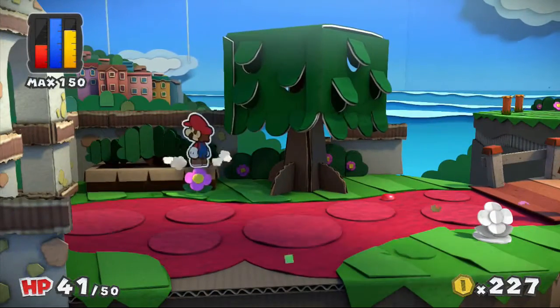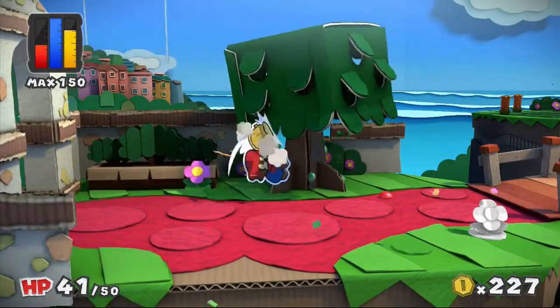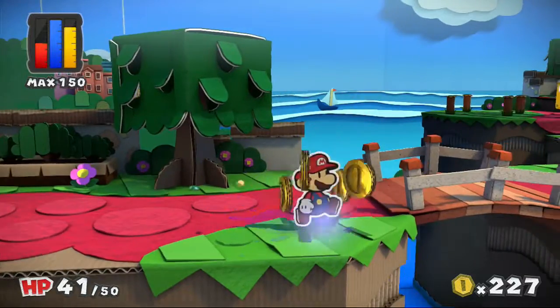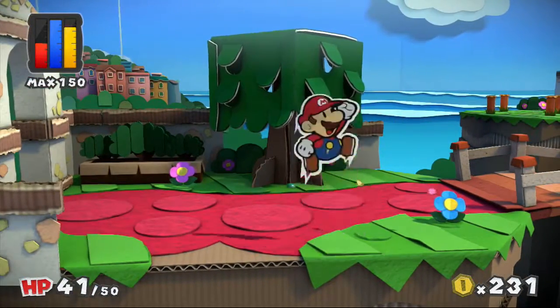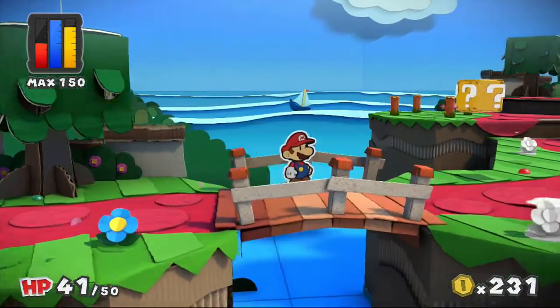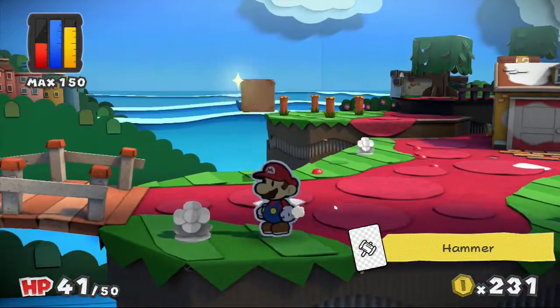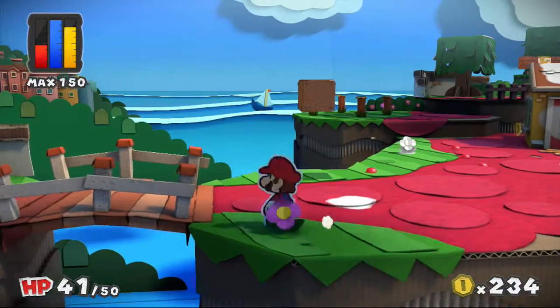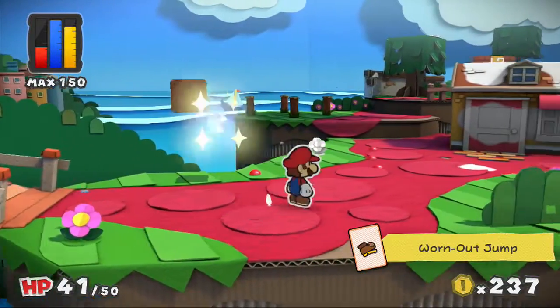So we found out quite a few mechanics of this game last episode. Apparently pretty much beating anything will drop some paint, which is good, and paint is literally the lifeblood of this place, which makes sense — it's called Color Splash. I don't know why Mario keeps acting like he's going to fall off when he's obviously not. We got a hammer; I wonder if we'll ever get any upgrades to it. Oh cool, a Fire Flower and another worn out Raggedy Boot.